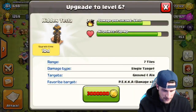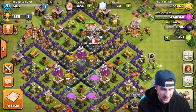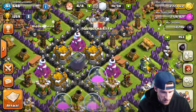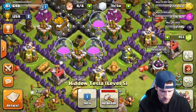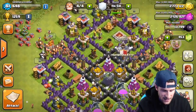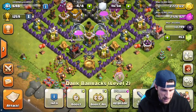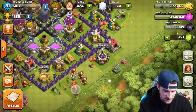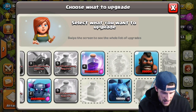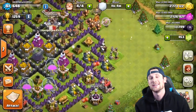We are very very close to maxing out our town hall. All that we have left when it comes to defenses are our Teslas — everything else is maxed out. Our Teslas are all level five and we can upgrade them at least once more. Besides that, all we have left to max out is our dark barracks, and we can research PEKKAs, rage spells, and some dark troops.